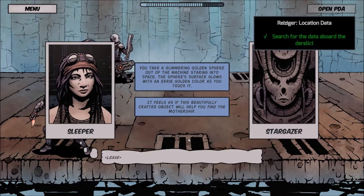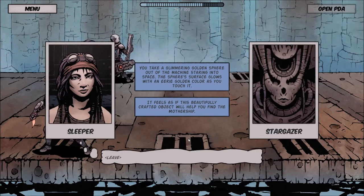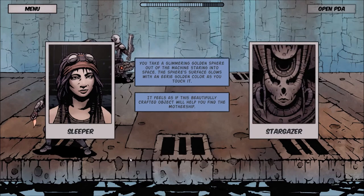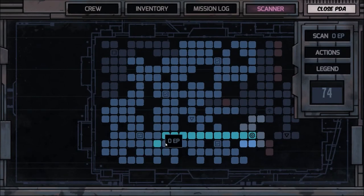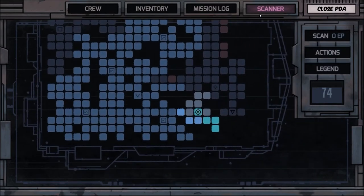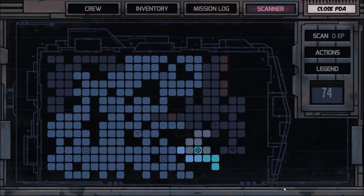We've got the research data for the Risinger — awesome! Now we can head back to the station or go a little deeper. This is the whole size of the station area you'll be clearing.